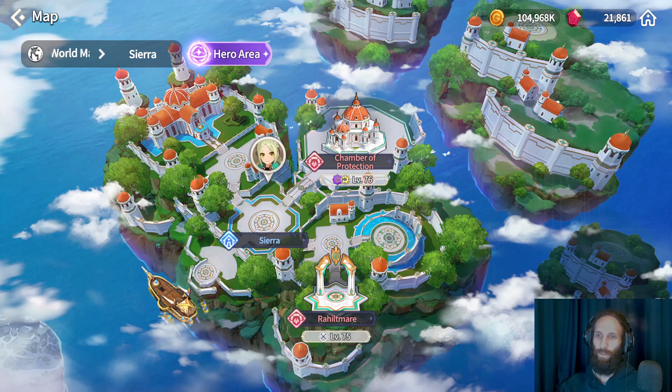Sierra has been added to the Korean server along with some other content. It is similar to Act 7 where there are only two newly added dungeons and some story quests. There's no new area exploration or area dungeons. It's a very small update and nothing comparable to Contenna.